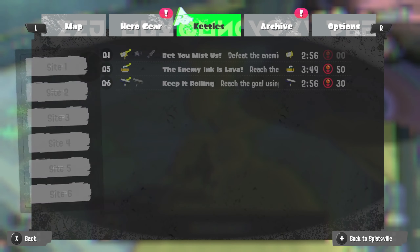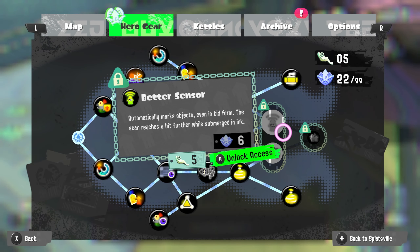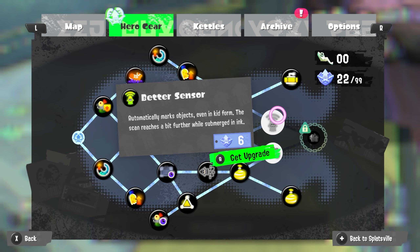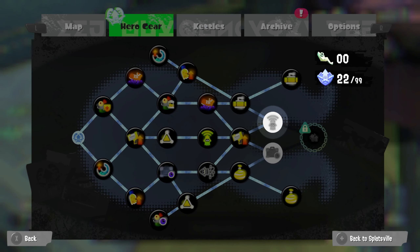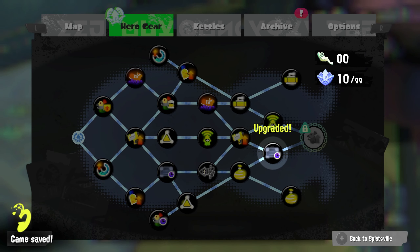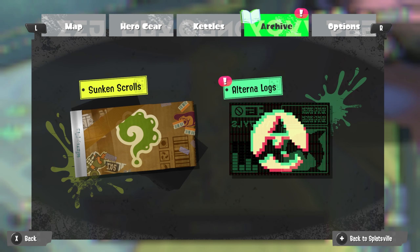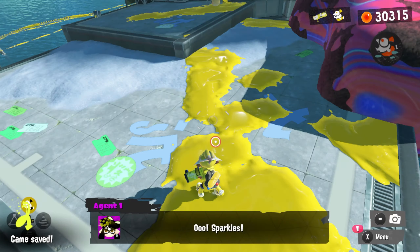Let me see if I have enough to upgrade. I do. That's five, so we can unlock this set of skills. This next one requires another five, so there's another five sardinium somewhere out here to get that last suit upgrade. This improves our suit recovery, and then this will be the last one - small fry damage up.